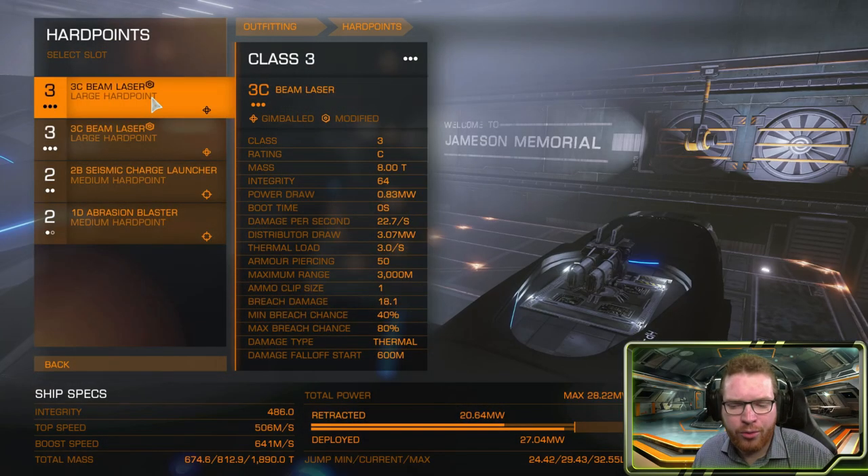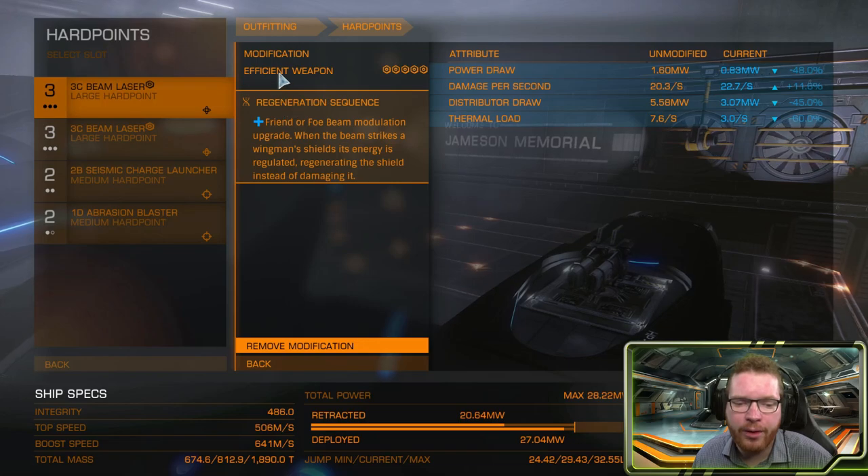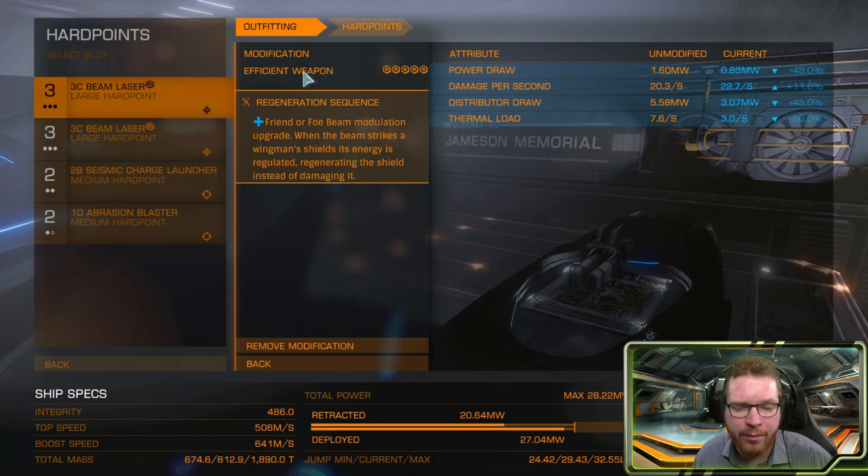When it comes to the weaponry, you are pretty free to do what you want. I like beam lasers because they do very well against shields and they can melt the hull of ships fairly quickly. For modifications, I've gone with efficient and regeneration sequence. Again, this is really optional. I would probably recommend efficient if you're going with beam lasers, but the regeneration sequence — I think I had them lying around already. Wing mining is not really an option at the moment, so you might want to change something here.